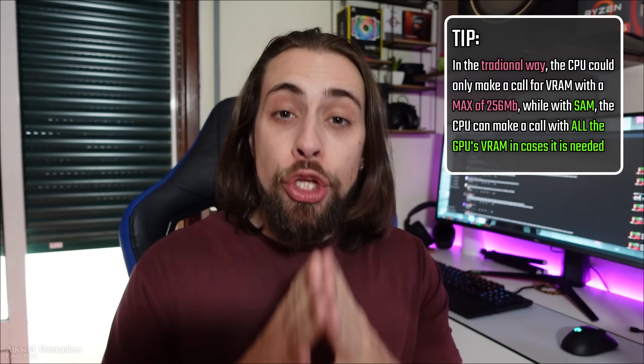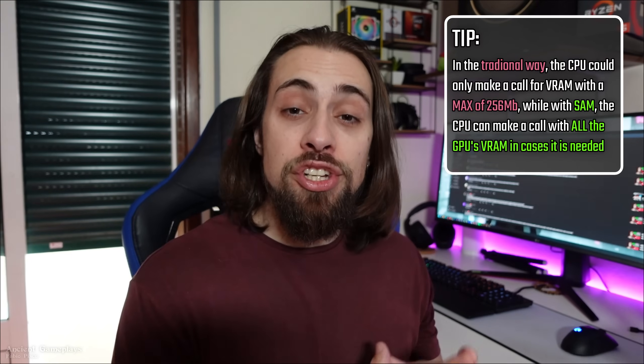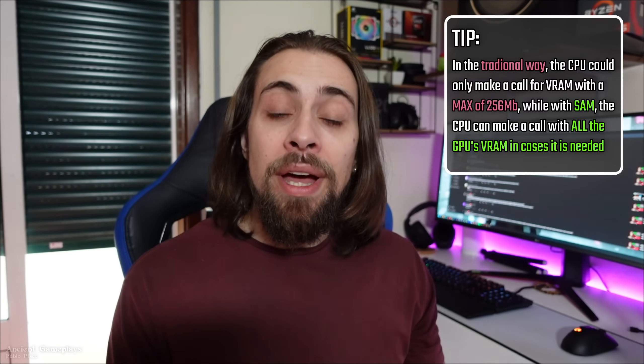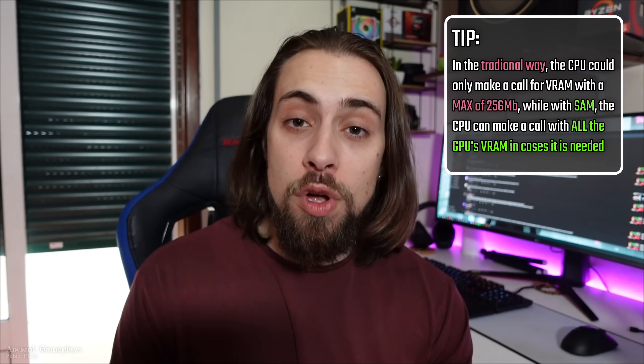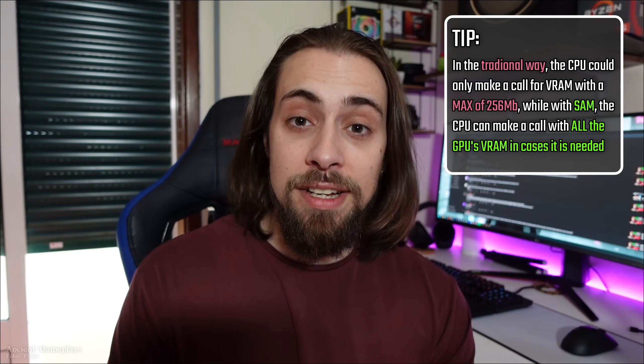That takes latency and resources. Imagine if you wanted two gigabytes — you would have to make eight calls. Four gigabytes would require 16 calls. What happens with Smart Access Memory is that you can fully use your VRAM. If your GPU has eight gigabytes of VRAM, you can make one call of eight gigabytes instead of needing to make 32 calls of 256 megabytes. That reduces the processes needed, the latency, and the number of calls, increasing performance.